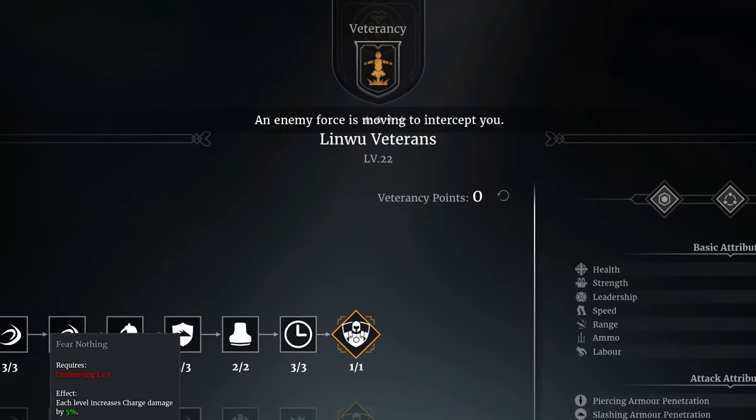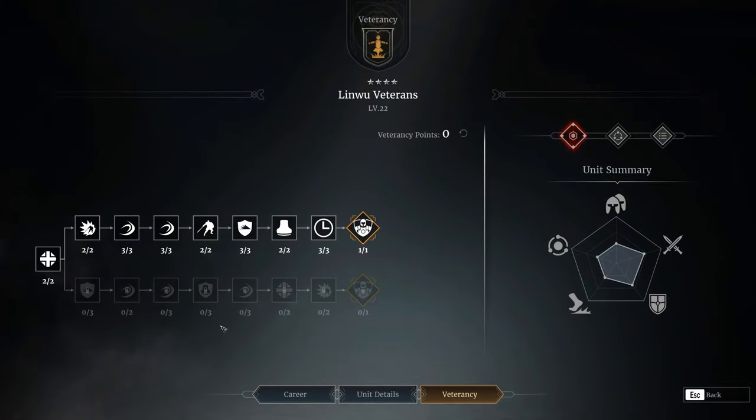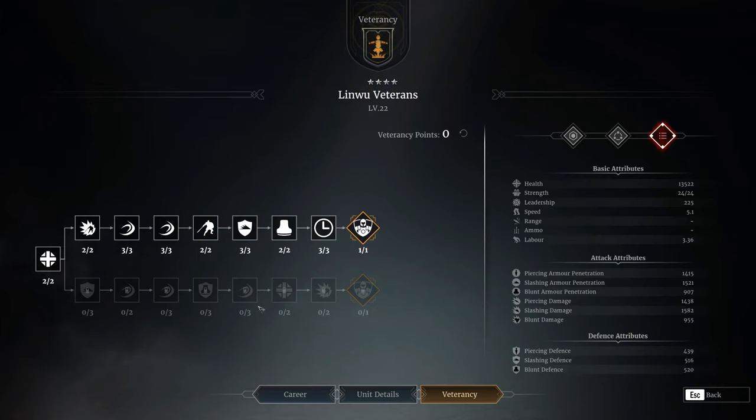Moving right along, the next highlight tier is Soldier's Life, which boosts health. Normally I wouldn't highlight health, but additional health on the Greyhairs is incredibly useful, and it makes By the Book trigger earlier — meaning you will be hitting for more damage and healing easier. You still need to be at red health for it to take effect. The final tier of the bottom line is Intrepids, which increases Last Stand's damage reduction by 15%, making the Greyhairs very tanky during Last Stand.